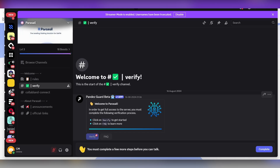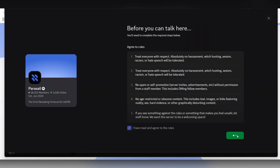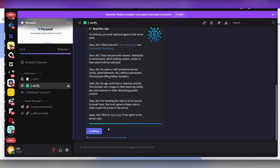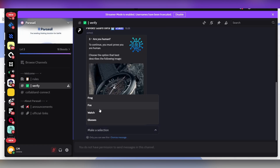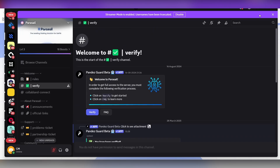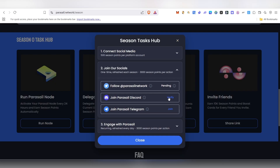For Discord verification, click Confirm, then click Verify. Click Complete and 'I Submit.' Then click Verify again, click Continue, and you'll need to select the correct image — for example, select the watch image. Once done, you'll have joined the Discord. Come back to the app and click Verify to complete this step.